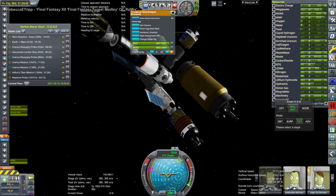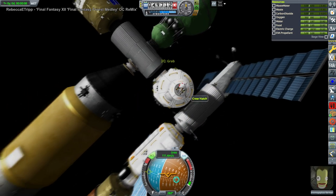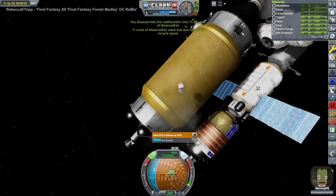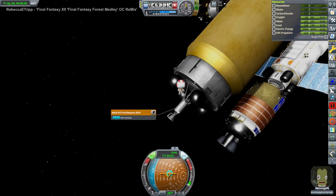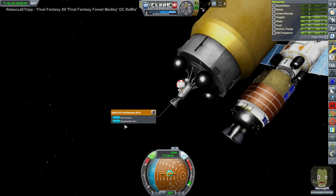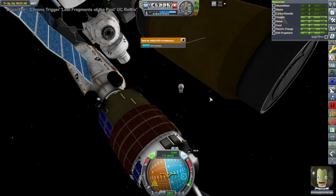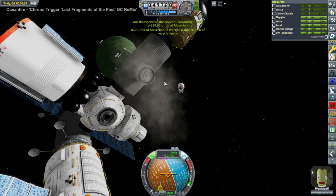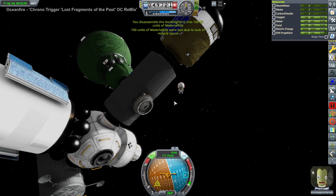This is our Lunar Gateway, which we now need to resupply. I decided that the best birthing location is where the hydrogen nuclear NTR stage is right now, and I wanted a Kerbal to dismantle it because it didn't have the propellant necessary to de-orbit itself. It's a little dodgy to have a Kerbal so close to a nuclear thermal rocket engine, but I assume it's cooled down — it's been docked to the station for months, maybe years. So the Kerbal just dismantles all that stuff — the tank and the docking port — and we'll have a free docking port to send supplies to the Lunar Gateway.